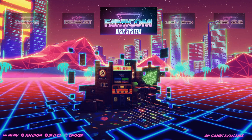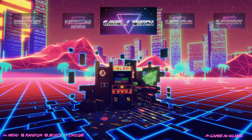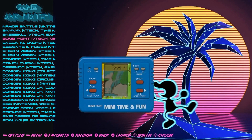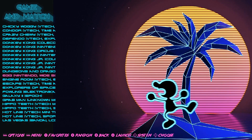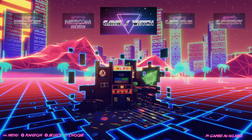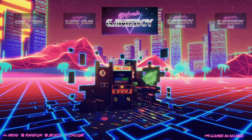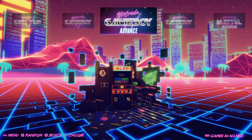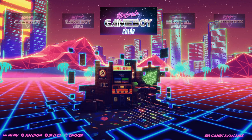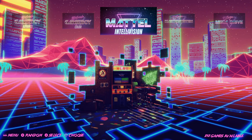Famicom Disk System: 264. Game and Watch: 54 — you got all those classic games, one of my favorites being Mickey Mouse, you got to help Mickey catch all the eggs, great game. Game Gear: 249. Game Boy: 490. Game Boy Advance: 954. Nintendo Game Boy Color: 528. Mattel Intellivision: 212.